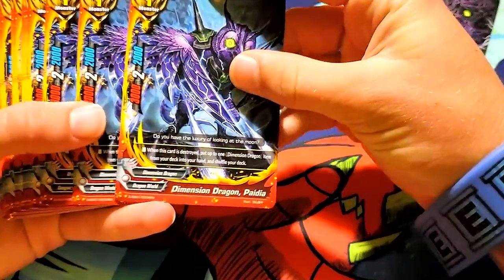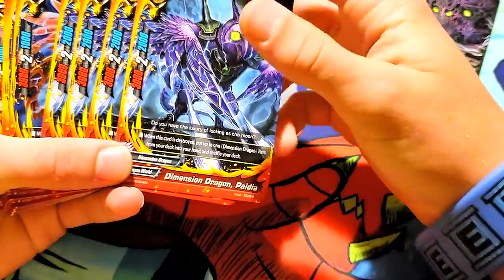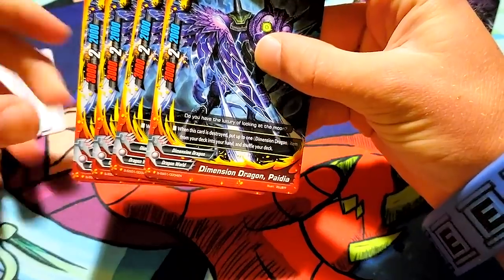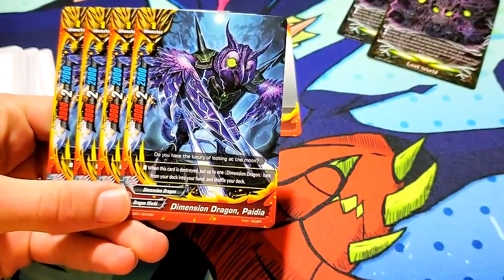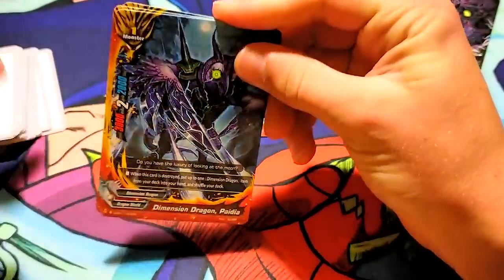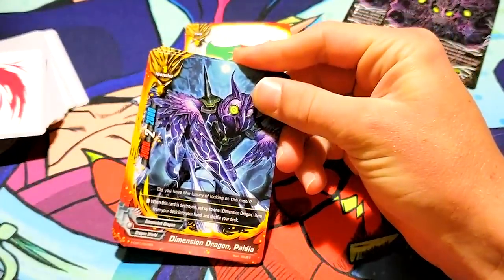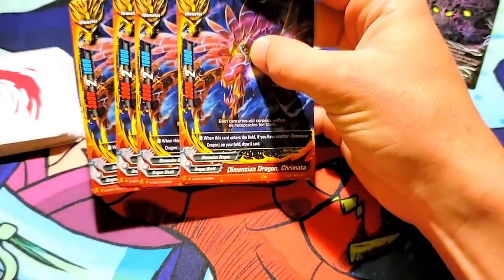This guy looks awesome. Dimension Dragon Padia. 3-2-2. When this card is destroyed, put up to one Dimension Dragon item from your deck into your hand, and shuffle your deck. There's like one item that you run, so I guess that is cool. I don't know if it's that good. I don't know what the item does, so I don't know how urgent you want it.